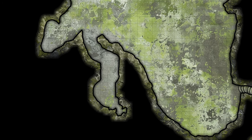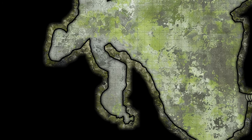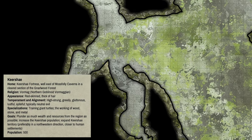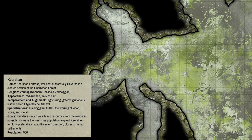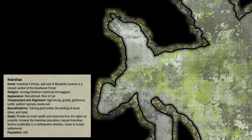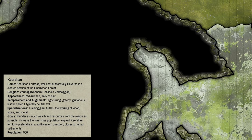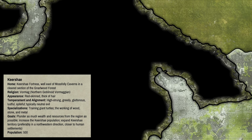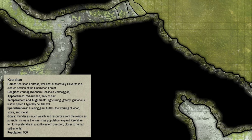As we continue to see images of the Moss Folly Caverns dungeon map, let's look at three goblin tribes associated with this part of Magnoland. There's the Kirchay, the Bog Spike, and the Rum Stalag. The Kirchay's home is Kirchay Fortress, well east of Moss Folly Caverns in a cleared section of the Narlwood Forest. Their religion is the worship of Vormag — specifically northern goblinoid Vormagian. The Kirchay goblins are red-skinned and thick of hair.